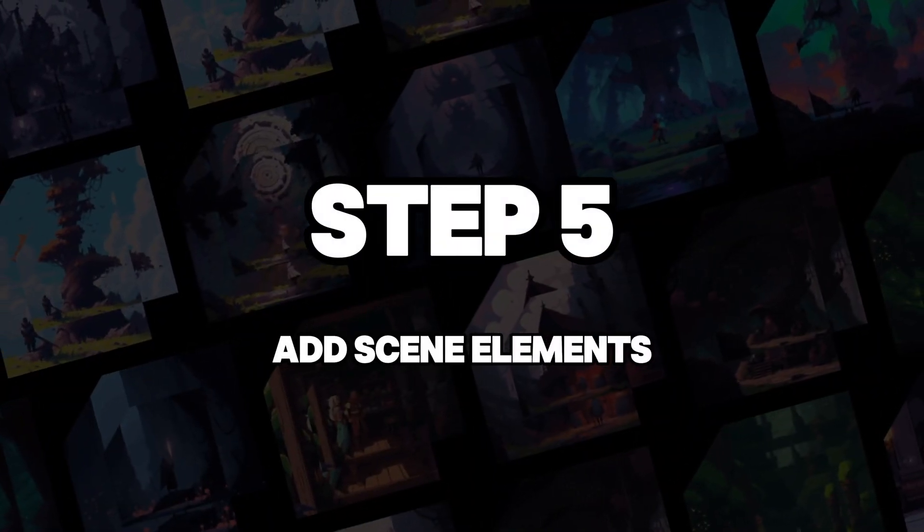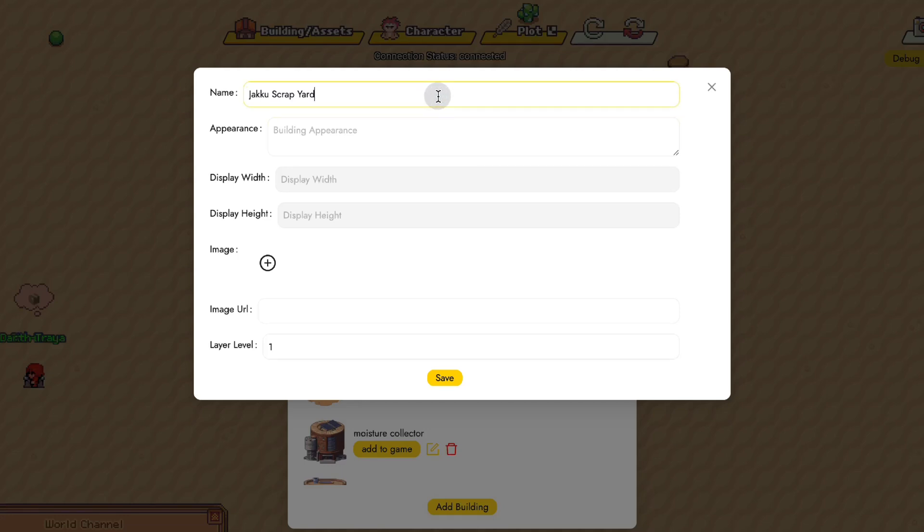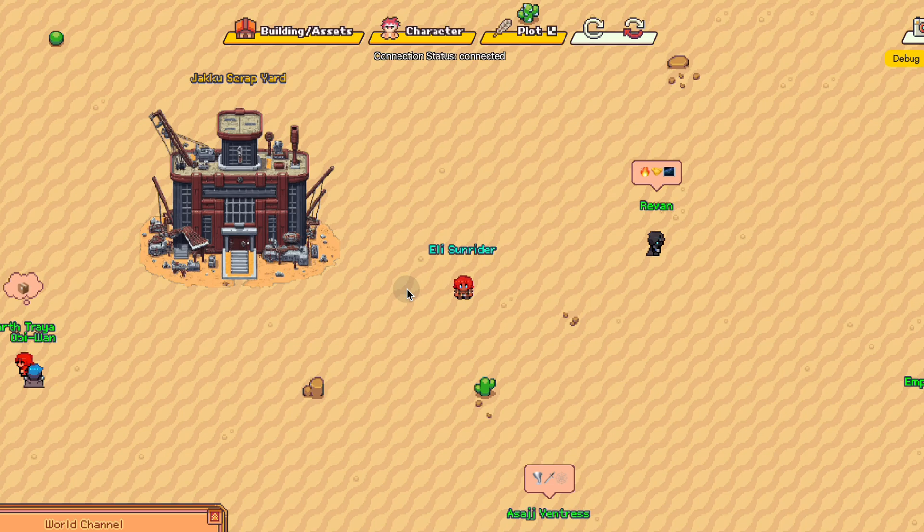Step 5: Add scene elements. Just write the name of a structure and add some appearance description, then place them on the map, making your world more vivid.